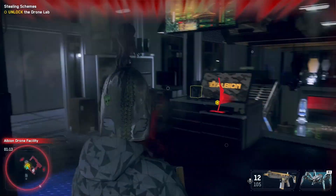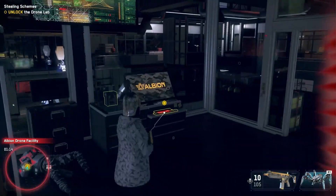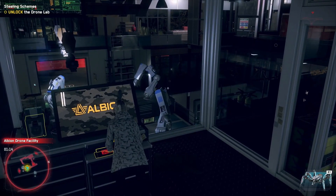The enemy that you are looking for will have a red adversary pop up when you are targeting him. Simply kill him or knock him out from there, and the trophy will pop.